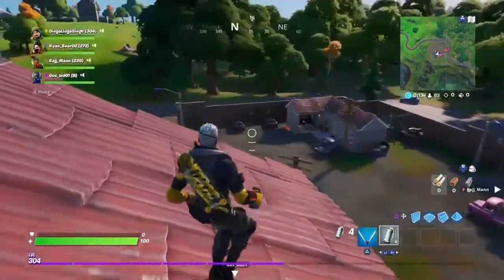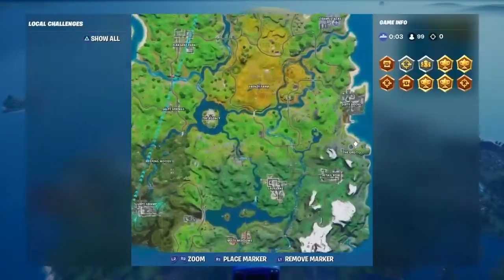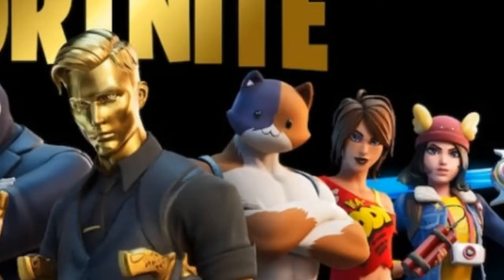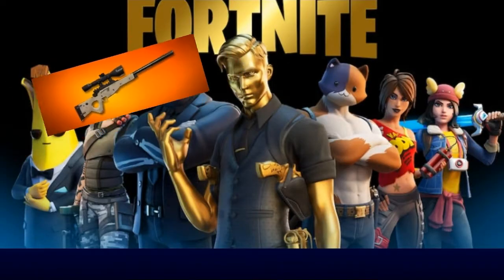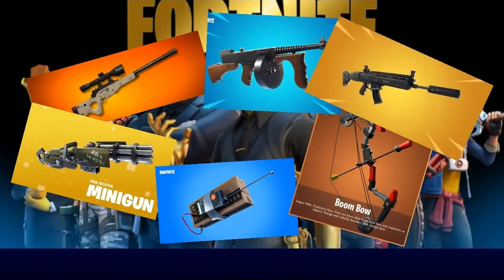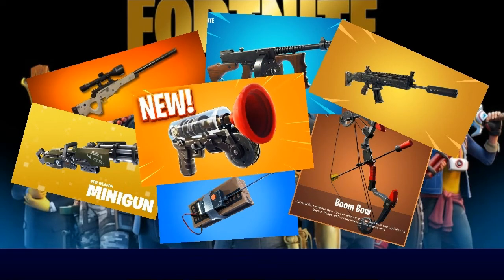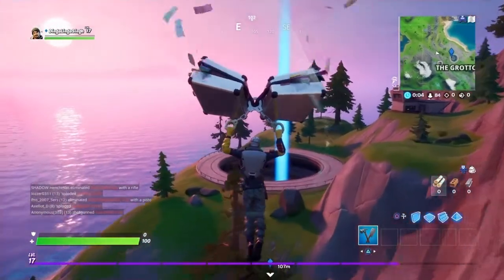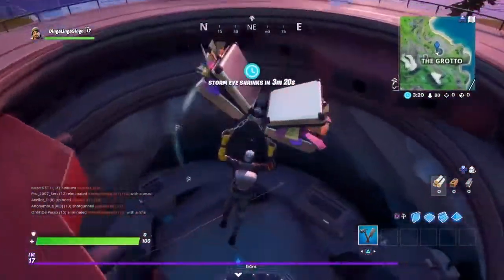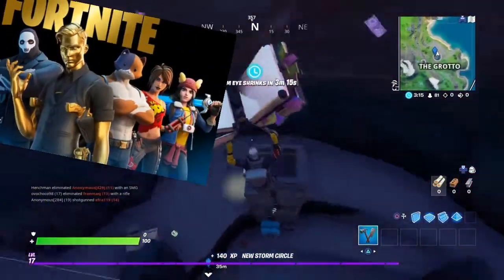Now we know these vaulted weapons played a huge role in Season 1 to help you get that victory royale. However, Epic have unvaulted similar weapons to make the game exciting. These unvaulted weapons are the Heavy Sniper, Minigun, Seafull, Drumgun, Boombow, Suppressed Assault Rifle, Suppressed SMGs, and Grappler Gun. We now have a lot more variety alongside new items like the decoy bomb, which is so good if used tactfully, and of course the overpowered mythic weapons you get from eliminating the bosses in the 5 new POIs.